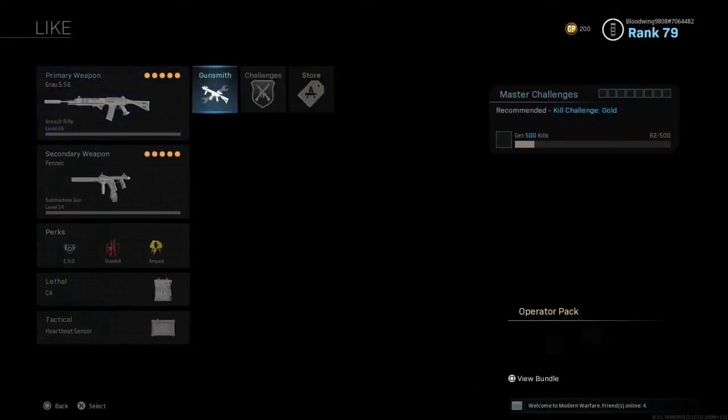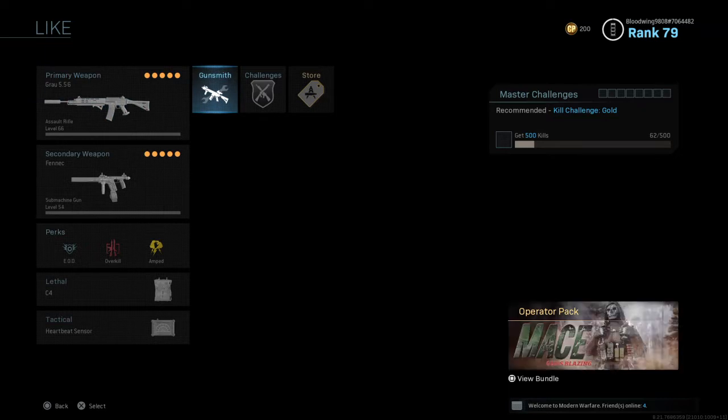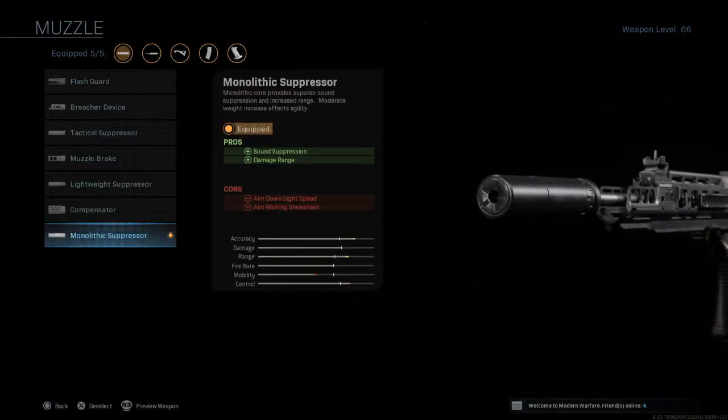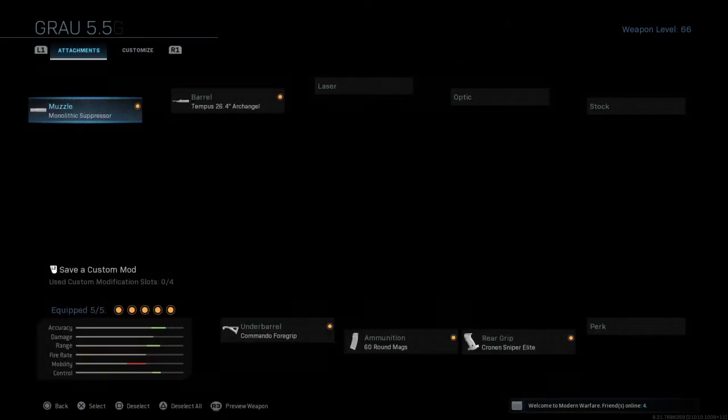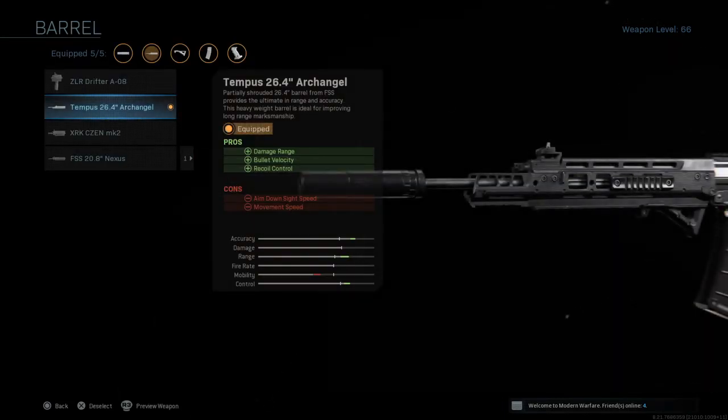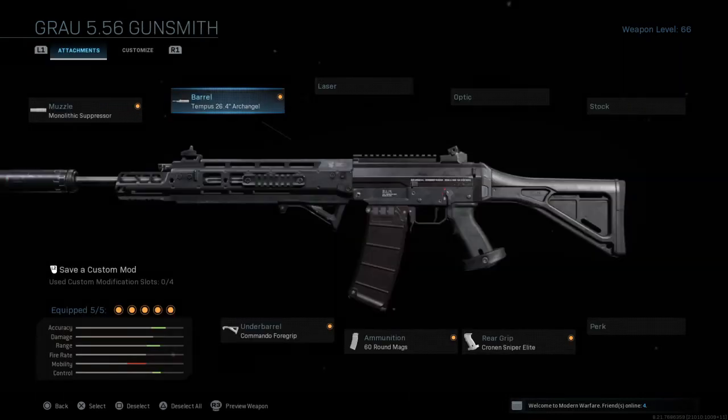The best attachments to get for it is the monolithic suppressor — it just makes it harder for people to locate you when shooting, so I'd put that on definitely. The Tempest 26.4 inch Archangel barrel — honestly the iron sight on it is incredible, it's ridiculously accurate, everything just feels amazing with it.